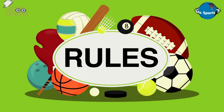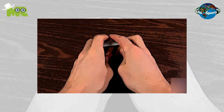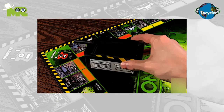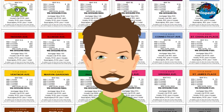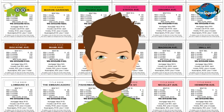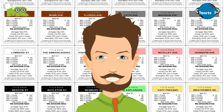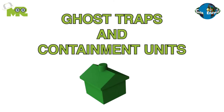Rules of Monopoly Ghostbusters. The game begins with shuffling the Roaming Vapors card and then placing them face down in the Ghost Trap cardholder. All the properties in the game retain their same rules except in this game they're not just properties but contracts that players can claim. Similarly, the houses and hotels in the game are called Ghost Traps and Containment Units.